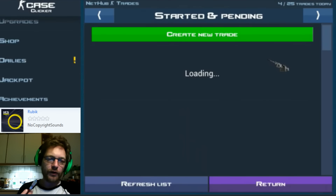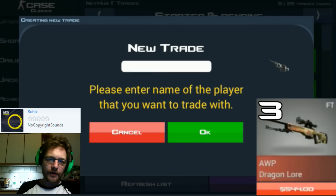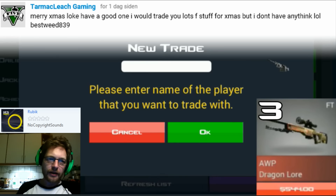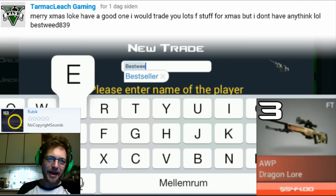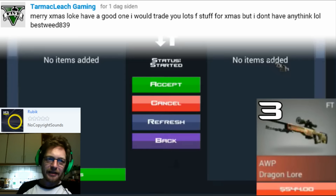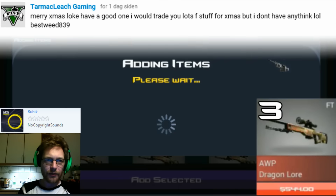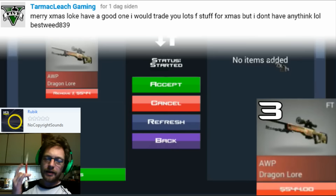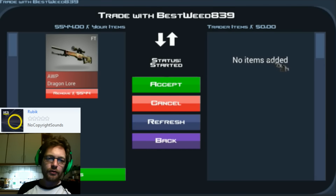Coming up now: the third most expensive item — a field tested Dragon Lore. Comment says 'merry Christmas, I would trade you lots of stuff for Christmas but I don't have anything.' Don't worry about that — I had an amazing Christmas and I'm going to offer you this one. I hope you have enough value to accept the trade, and I hope you and everyone else had a fantastic, lovely Christmas. Just two trades left.